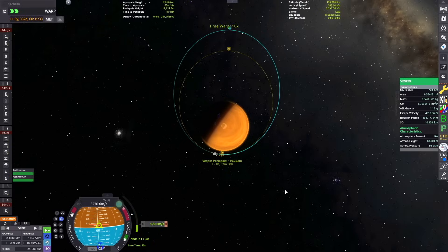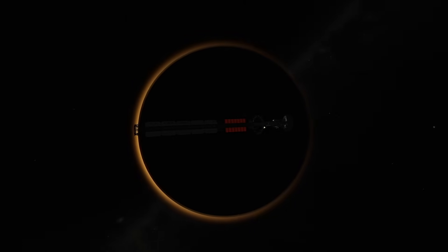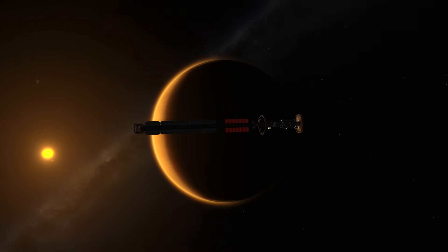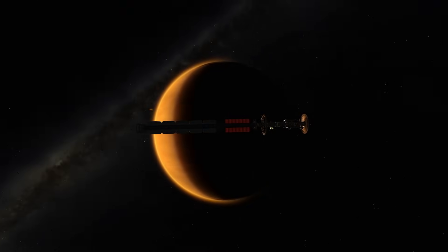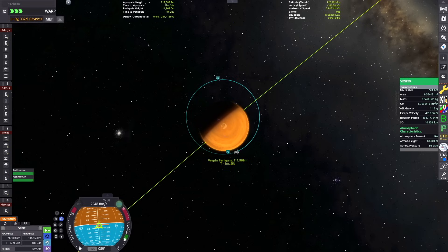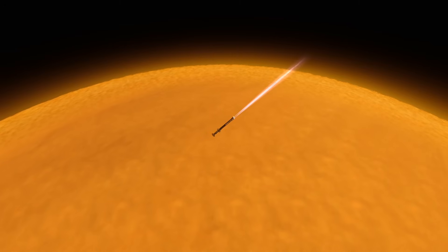Manned landings on this planet are probably close to impossible, although I don't know why we would want to. Down there, the pressures are so high that the atmosphere is basically behaving like a liquid, and the temperatures are insanely hot — the surface is basically a giant rocky hellscape. But we have a rover specially designed for this environment that we will be sending down through the clouds to explore the surface from afar, going where our Kerbals cannot.